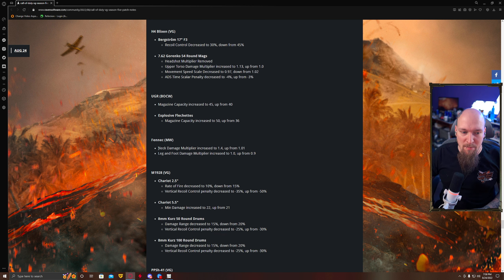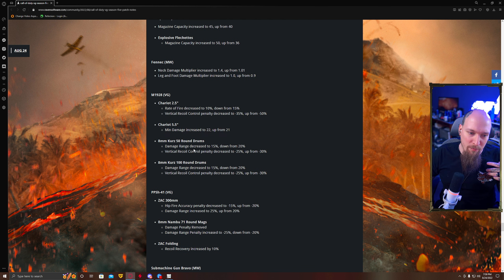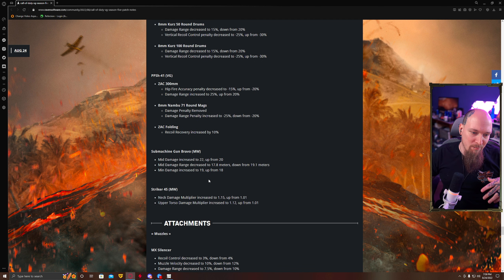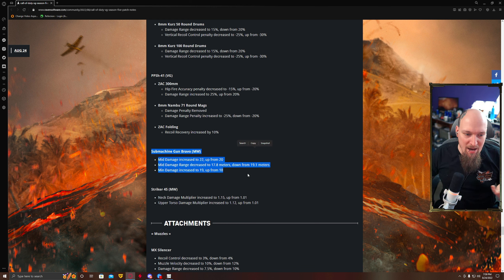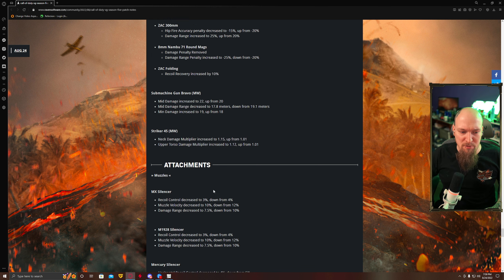The UGR got buffed. The Fennec got buffed — its neck multiplier got pumped up to 1.4, so the Fennec is now going to fry super fast. The Tommy Gun's Chariot had its rate of fire decreased and vertical recoil penalty decreased, so it's a little bit easier but doesn't fire as fast. Minimum damage up to 22 on the Chariot 5.5. This gun is probably just right outside of range of viable. The P90 minimum damage increased to 22, and minimum damage up to 19 from 18 — so this gun is going to be semi-viable. They attempted to do something to the Striker, but step away from the Striker unless you hate yourself.